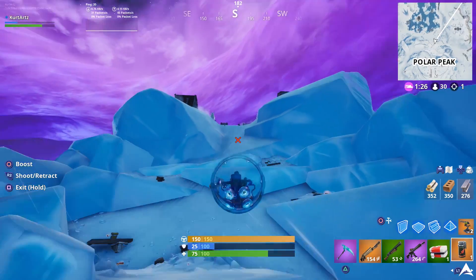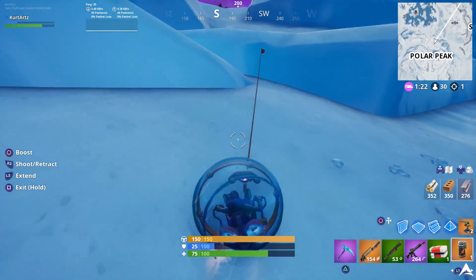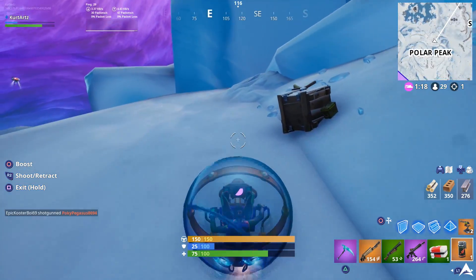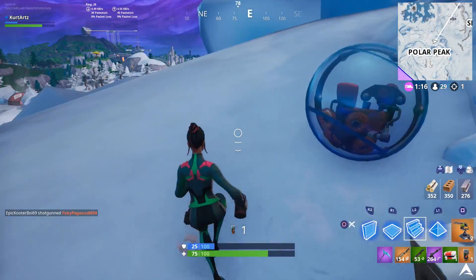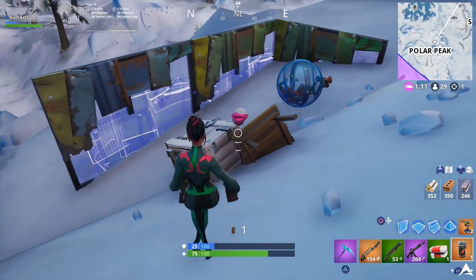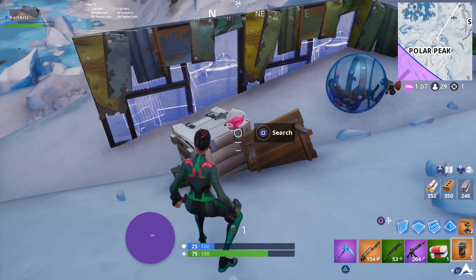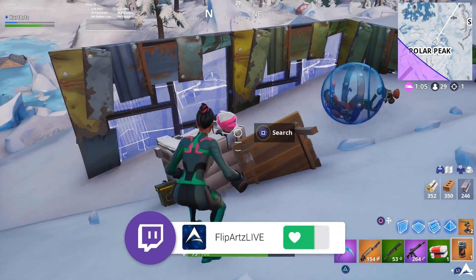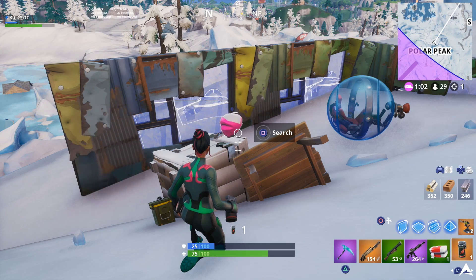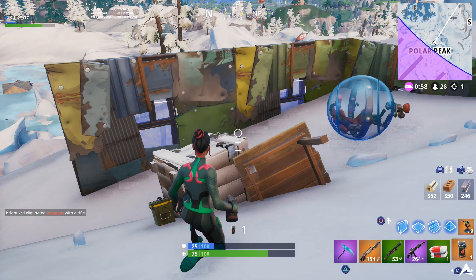Moving into the second-to-last location for the Singularity Skin helmet, we're going to be going over to Polar Peak — or more specifically, the bottom broken part of Polar Peak, kind of going towards the iced-over Greasy Grove. Here you're going to be able to find this next to a box as well as a tipped-over table. Once you get over here, it will float up and give you another style for the Singularity Skin. This one is actually my favorite overall — it's going to be the Drift Singularity Style.